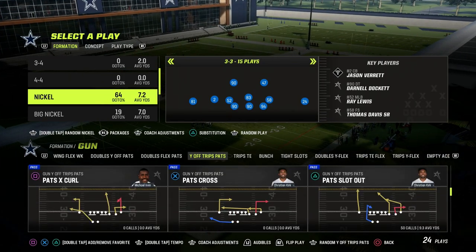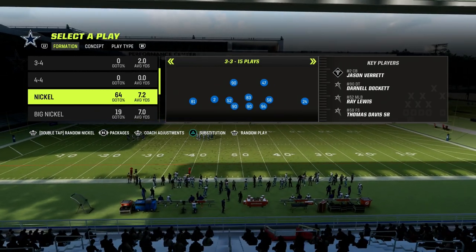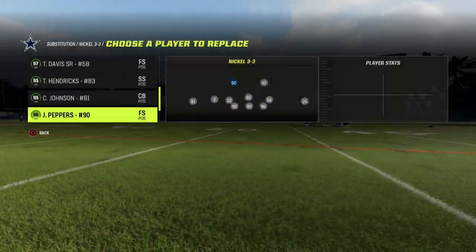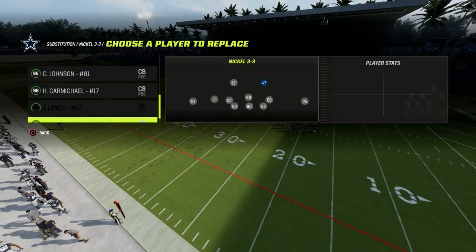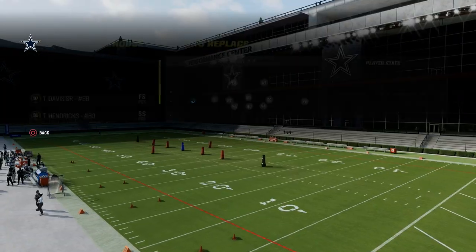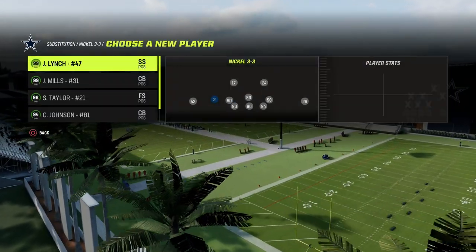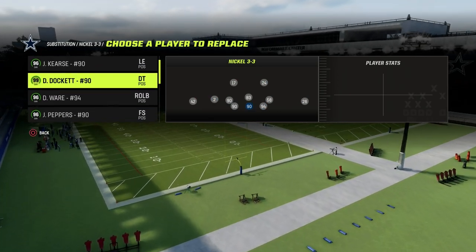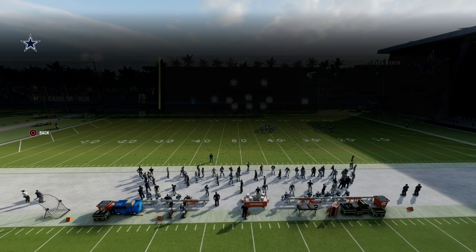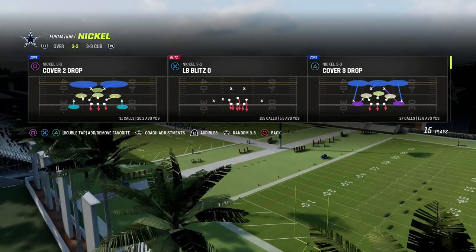We're in the 4-6 playbook, coming out in the Nickel 3-3 formation. There are really three reasons for this. Number one, better personnel. Number two, better adjustments — the linebackers are going to basically be middle linebackers as opposed to outside linebackers, and the game will give them significantly better adjustments. Number three, the linebackers are actually safeties, so you get better animations. You'll be able to lurk stuff better, animate in zone coverage, react to balls, and get better pressure because safeties tend to have better agility than linebackers.